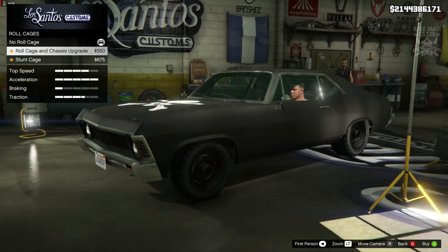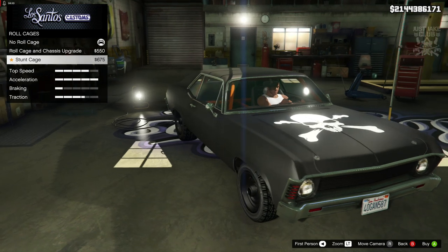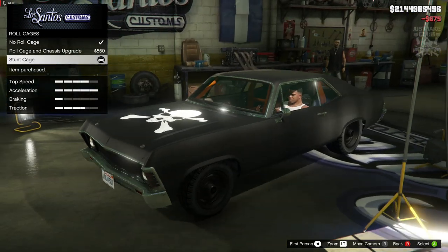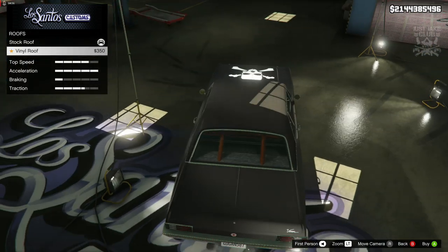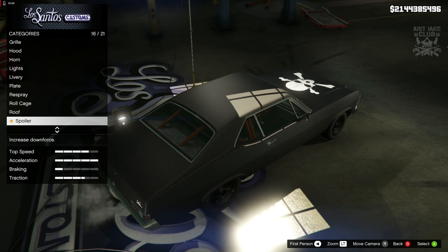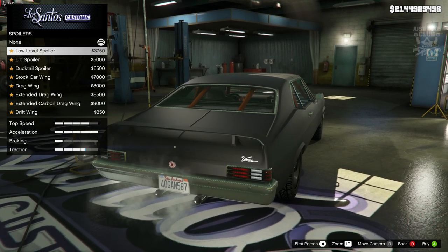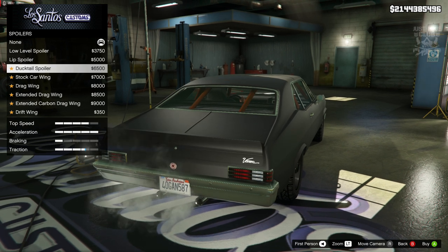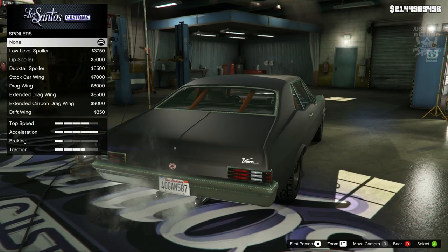Next we're going to move to the roll cage — we definitely need one on this, and the stunt cage is the one we're going to grab, no question. For the roof we're going to stay stock. For the spoiler, I'm a hundred percent sure there is no type of spoiler on this vehicle, so we're going to select none.